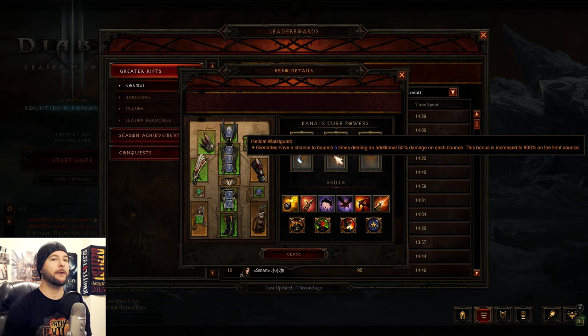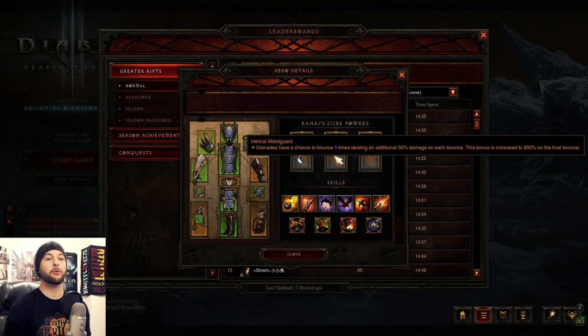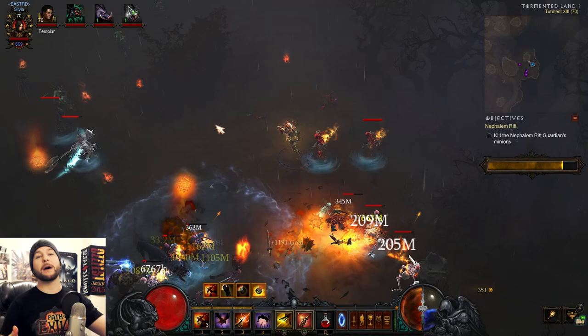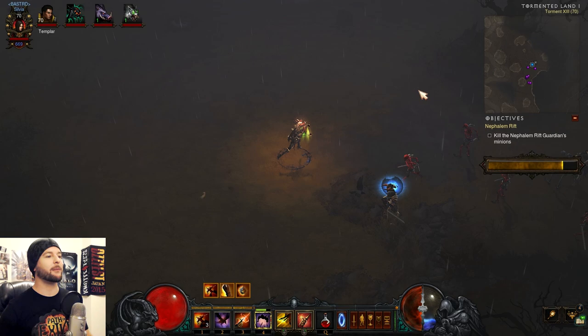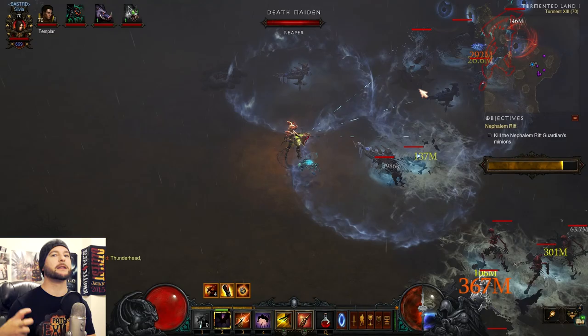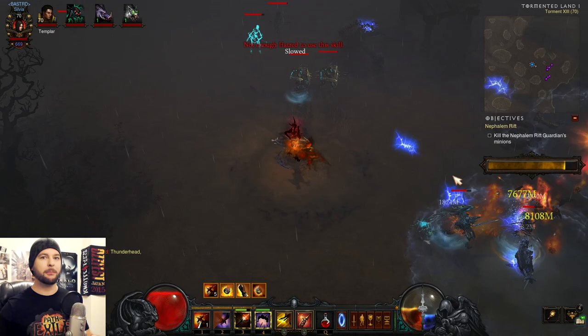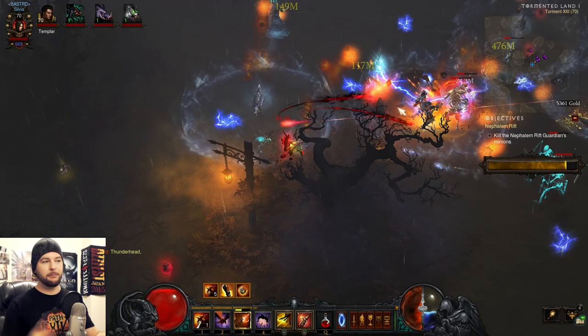This bonus is increased to 800% on the final bounce. It looks like this slow, launched, gigantic wrecking-ball grenade that bounces up to five times and devastates everything in its path. Because it's such a slow-moving projectile, it's a radically different gameplay style — kind of like the difference between a Leapquake Barbarian and a Whirlwind Barbarian, in terms of speed and method.